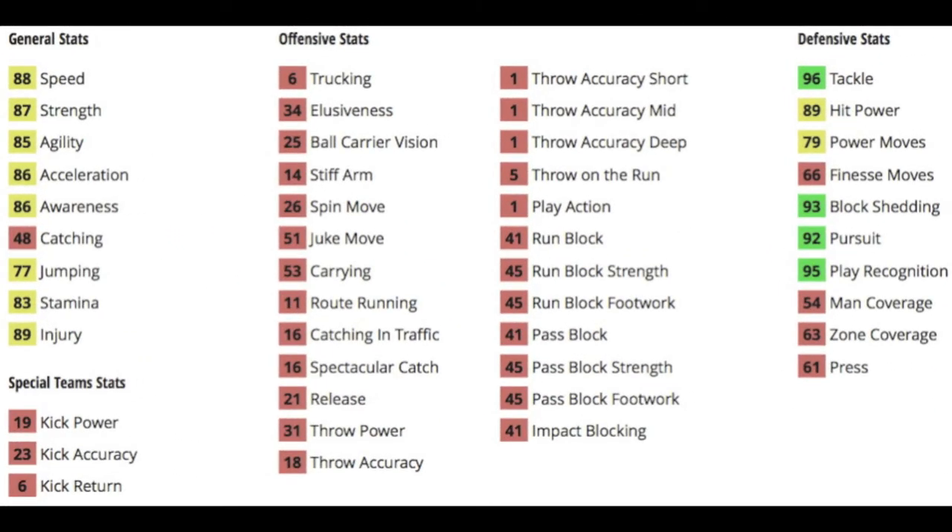Let's get into his depth chart stats. All his general stats are pretty balanced except for an awful 48 catching. But everything else is pretty balanced — block shedding, pursuit, and play rec are all very nice overalls, all low 90s to a mid 90. A nice tackle at 96 and a decent hit power at 89. The power move is not awful either with 79, but the best move is not there.